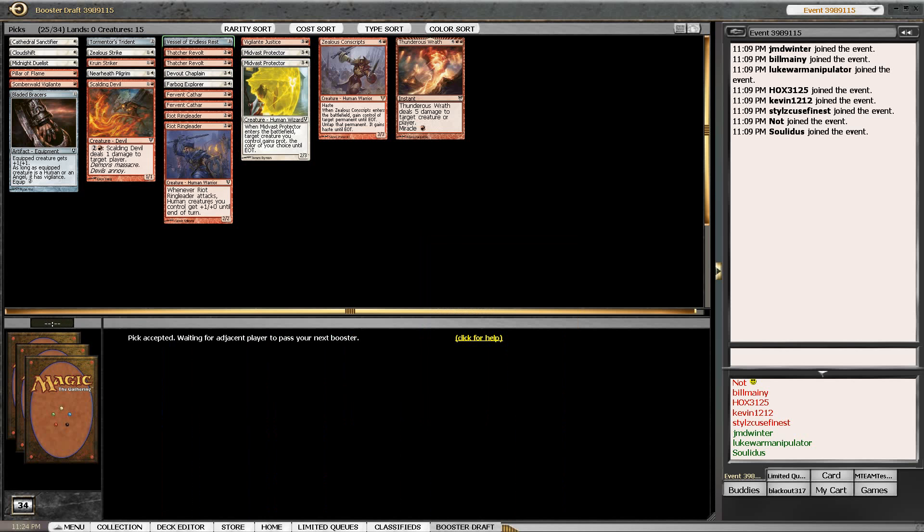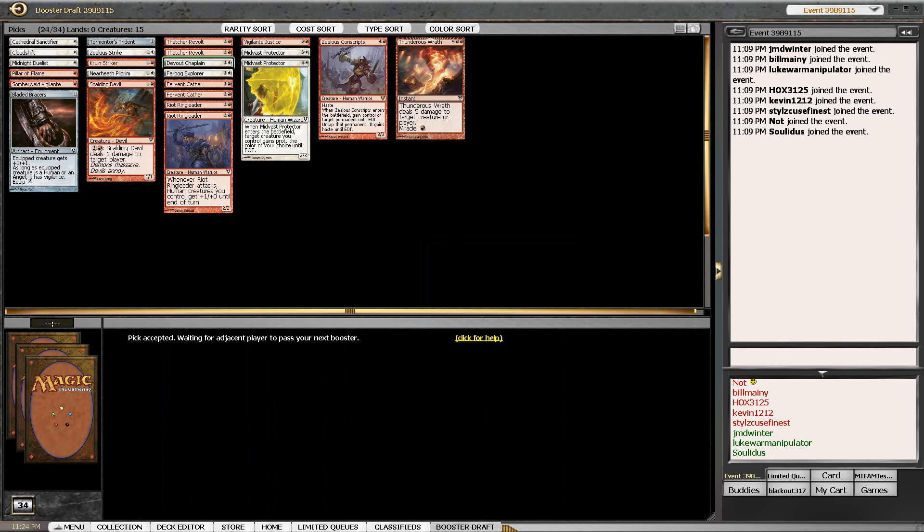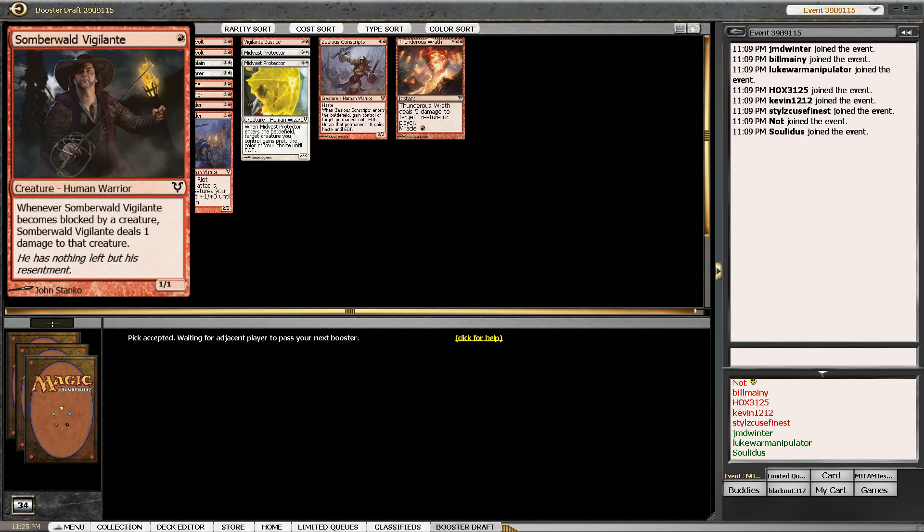Our deck is sort of starting to look like what it's going to end up as. We still need to grab one or two more fatties. With a Vessel already in hand I would even take a one-color fatty splash or even a two-color at this point. We'll probably hide the Duelist - I wish we would have gotten a Stonewrights. I think he's a more intimidating presence on turn one than a Vigilante.